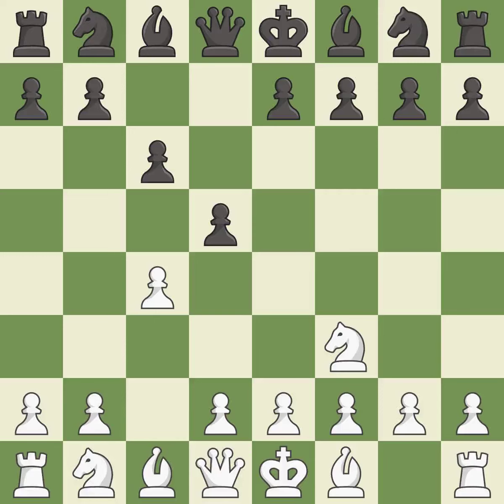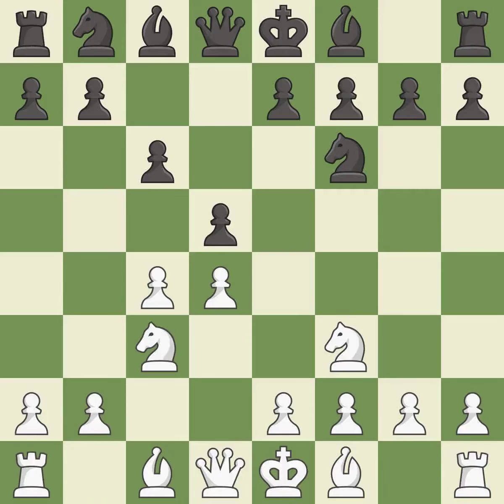C6 supports the D5 pawn and allows the queen to develop on the queen side. This prepares the bishop for development. This develops a knight off its starting square, getting it into the action. And C3 attacks the D5 square and starts to fight for the E4 square. E6 supports the D5 pawn and allows the dark-squared bishop to develop. BG5 ignores the attack on the C4 pawn and develops the bishop, pinning the knight on F6.